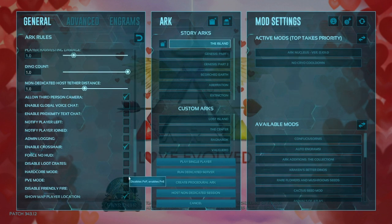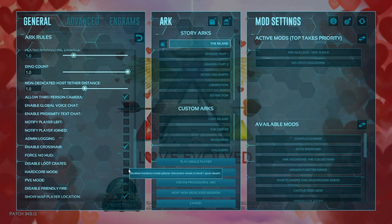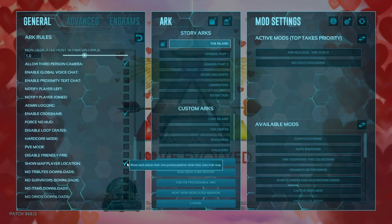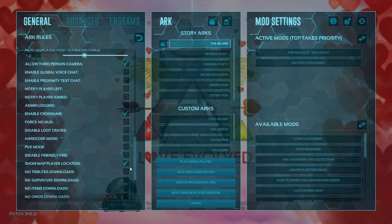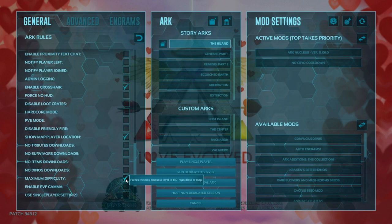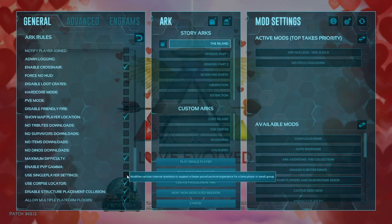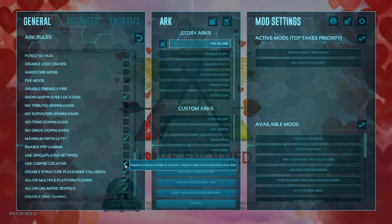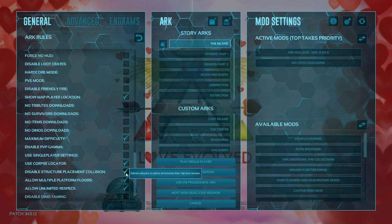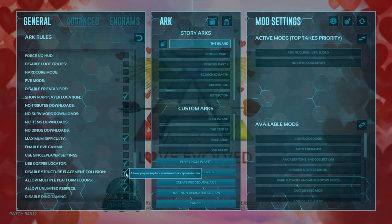Hardcore mode — that's optional, select if you want it. We're not going to have PvE mode selected. Show player location on the map — that's optional if you want to find yourself or use the GPS or compass. Max difficulty dinos — this is just so that way you get 150s and they'll be more common. Deselect single player settings as that will mess up the rest of the settings. Use corpse locator — that is optional as well; I have it turned on.